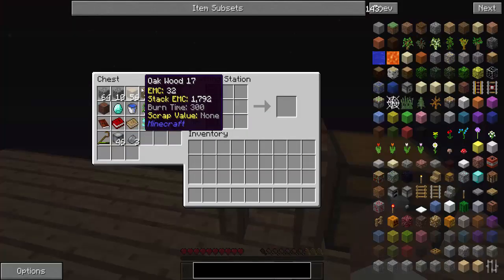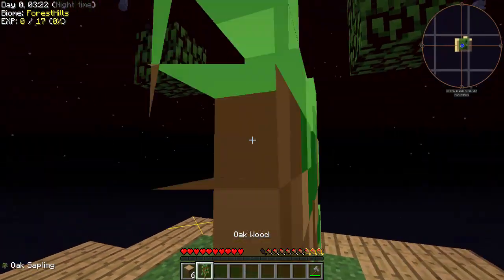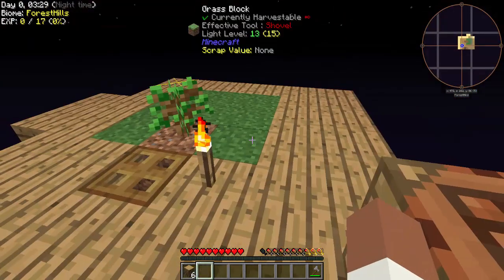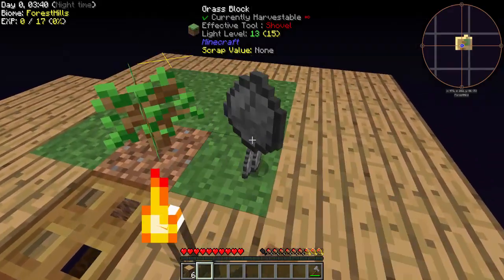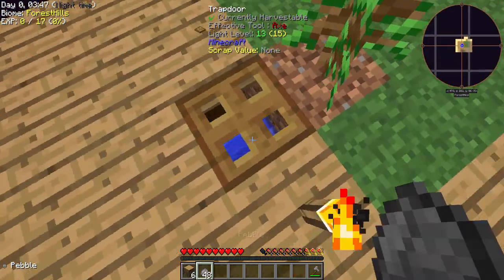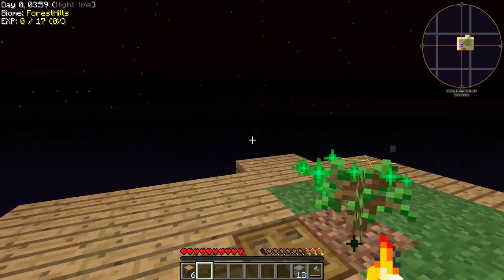Let's make a stone axe just because we can. We could also make a home, but we don't have to. You know what, we'll make a house in the second episode. Right now you guys are going to watch me get more resources, which is still cool. We also got water — let's turn this all to cobblestone. I love how quick that is.